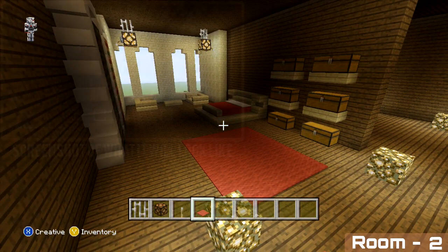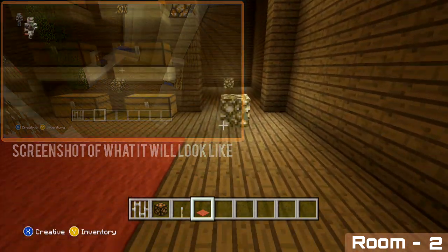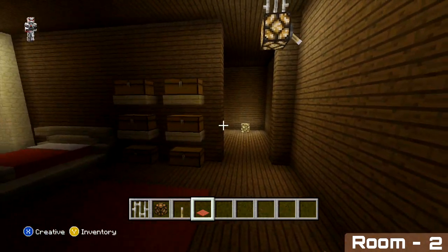That's this room added. The last room we're going to be adding is an ensuite bathroom on the right hand side. To start this room off, we're going to add a small bath at the back.